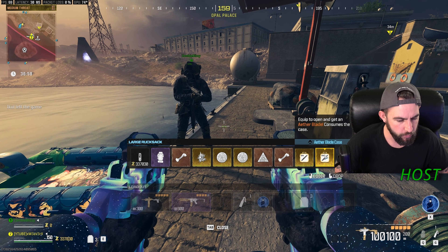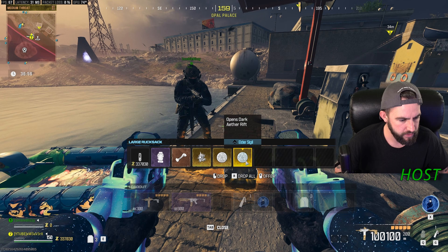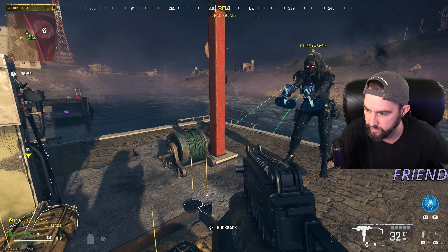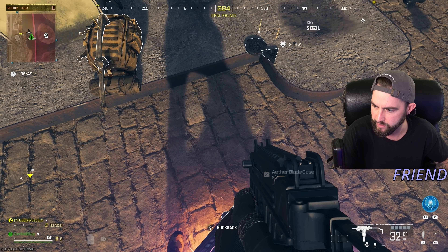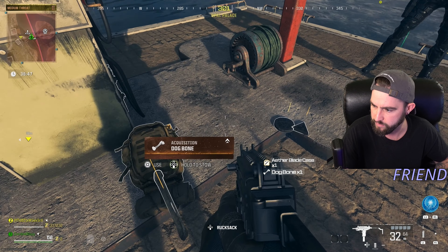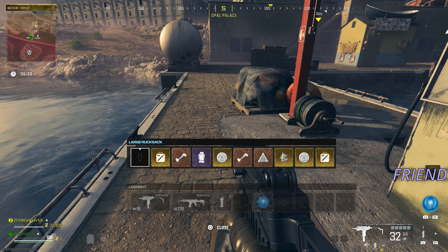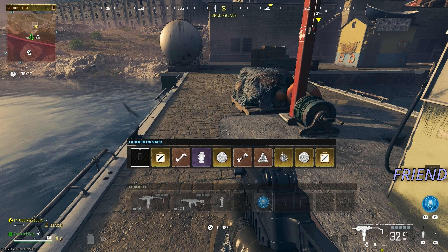The host is going to go ahead and grab everything like normal, then drop everything for your friend. Your friend is going to go ahead and grab everything and put it in their rucksack. As you see, our friend now has our whole tombstone collected.